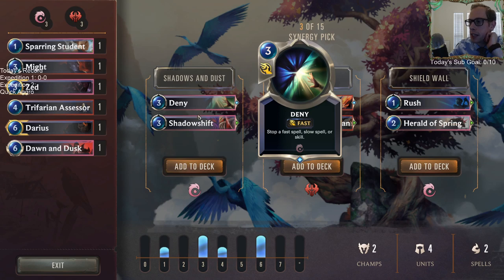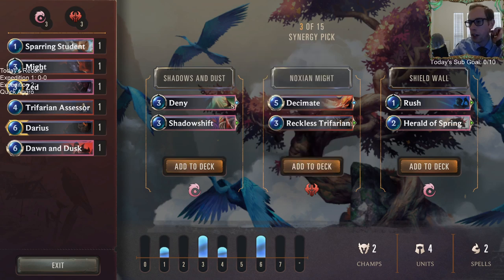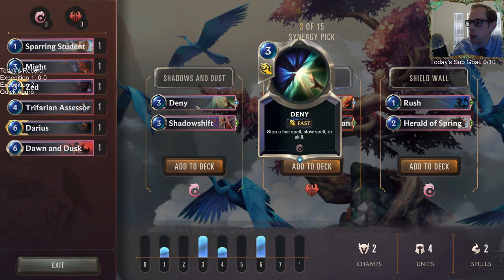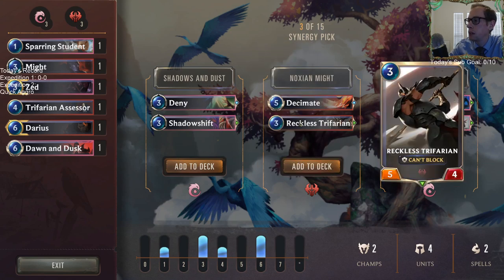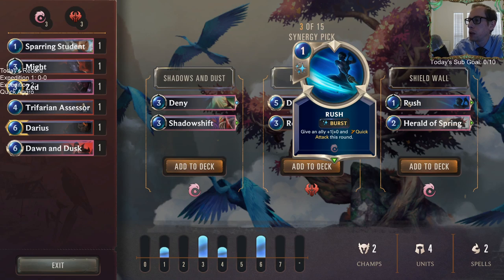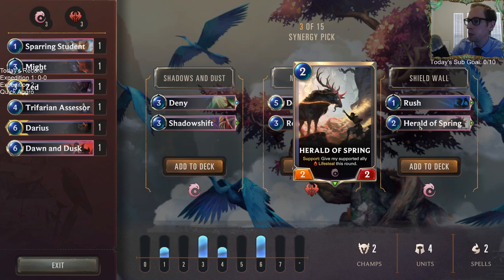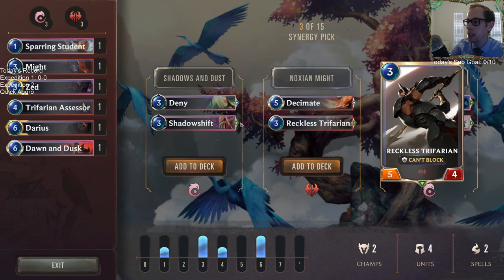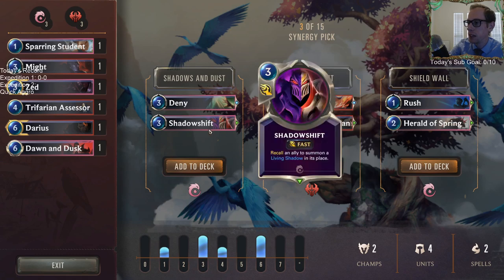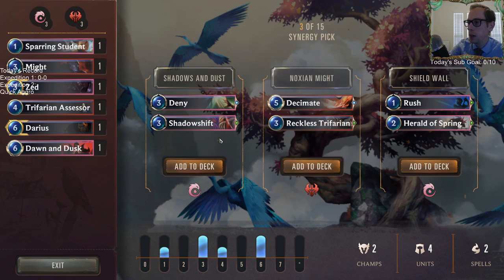We get Deny — it's getting nerfed to four mana tomorrow so we should probably take it. We have Decimate, Reckless Trifarian which is awesome, and Rush giving an ally plus one plus zero and quick attack this round. My three favorite cards here are probably Deny, Trifarian, and the Rush. We probably want one of the first two.